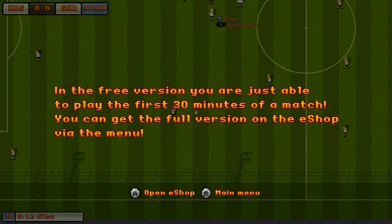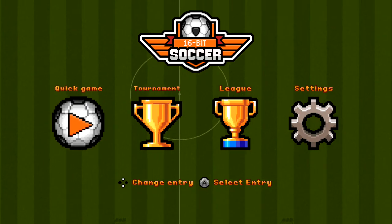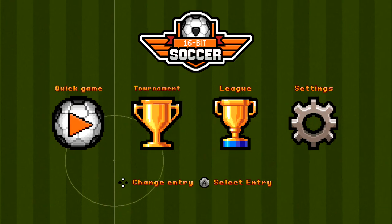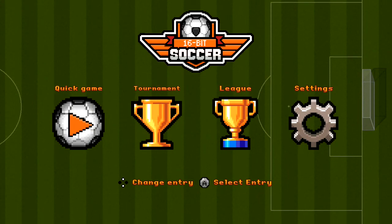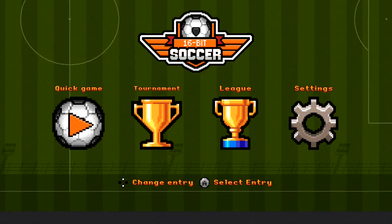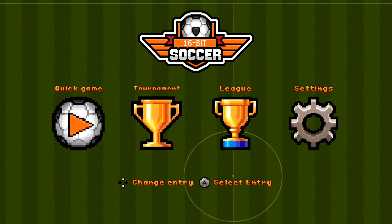In the free version you are just able to play the first 30 minutes of a match. That's a great demo — you can just play 30 minutes of a match. It's like selling a porn and you can only see them take off their shirts. You can get the full version on the eShop via the menu. I'm not sure they don't give me a chance to really evaluate the game — you can only play the first 30 minutes of a match, so a third of a game. Very simple, maybe too simple, but it's hard to tell.